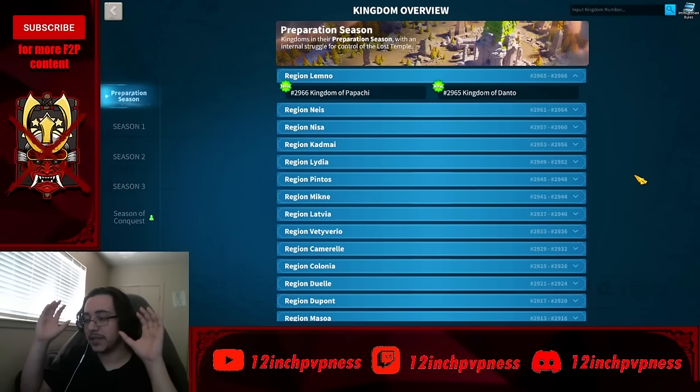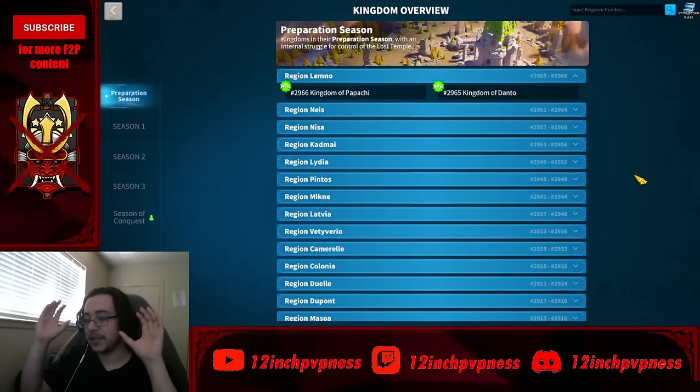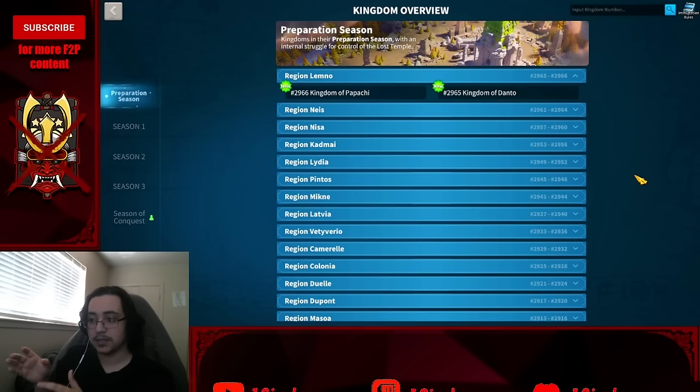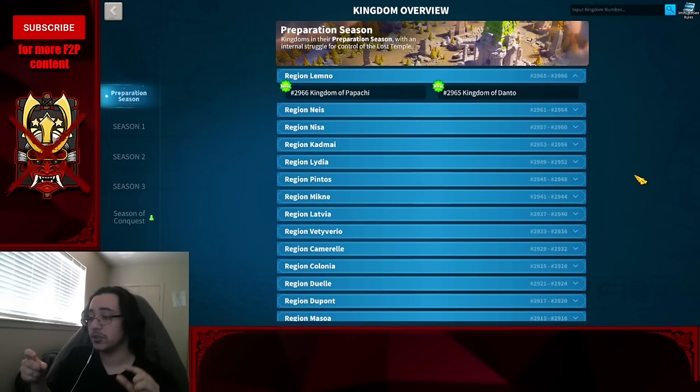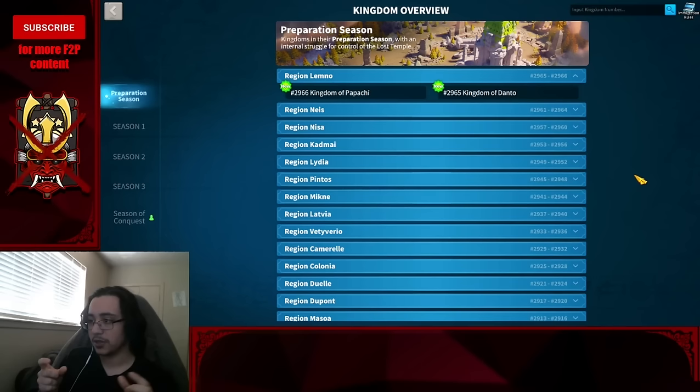Whatever kingdom you go to, make sure it has a jumper group. Jumper groups have experienced previous players — their leadership will be greatly better than kingdom natives. The larger the jumper group going to your kingdom, the more likely you are to win your first Kingdom vs. Kingdom, which is very good for your account's gold chest progression.